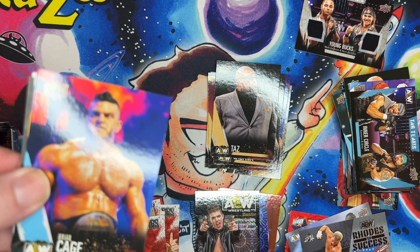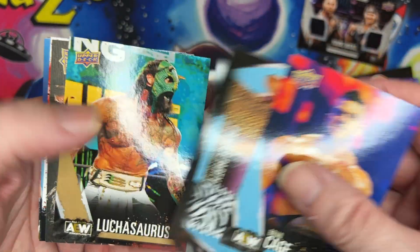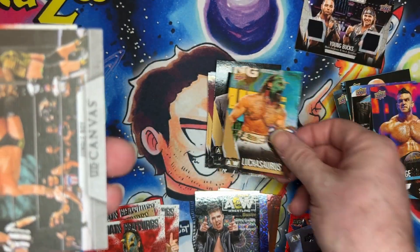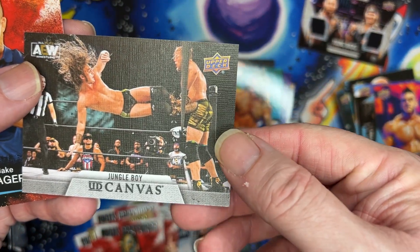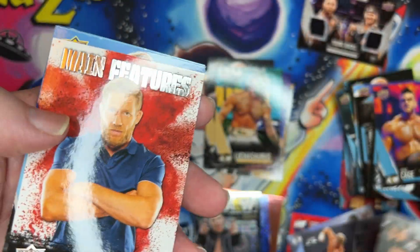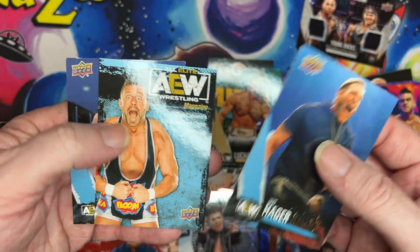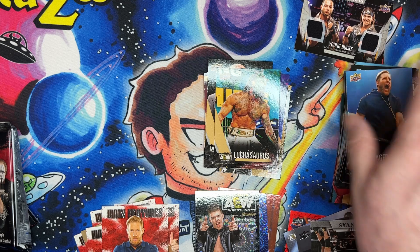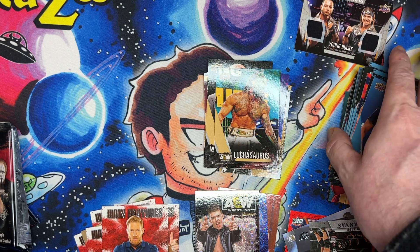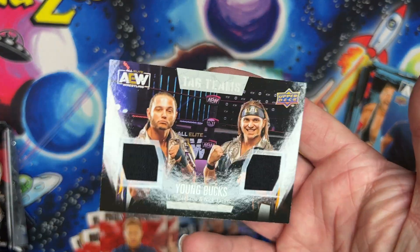Definitely a good box when it comes to the inserts. Base card, base card, Blue Chin gold — and there we go, I figured I needed one more of these for the box. Jungle Boy, number four, main feature, followed by three base cards. Wow, so that was exciting — got a double relic, tag team relic. Really like that, didn't know they were out there.